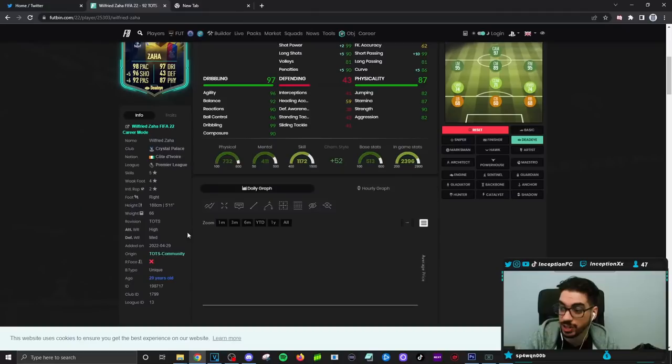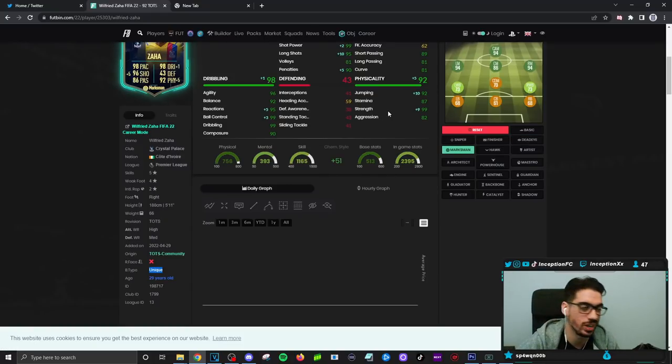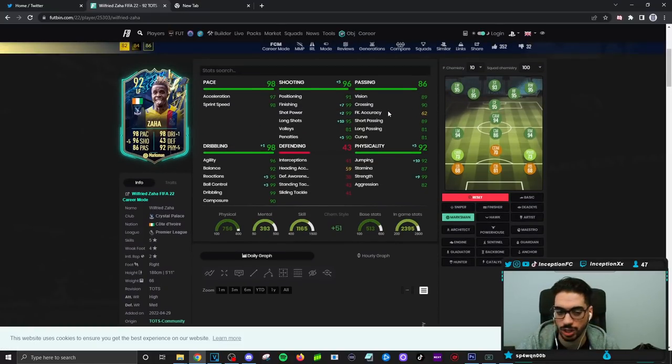With Zaha, he has a unique body type, so we need to see what his dribbling stats are going to be like with that. I like that agility and balance are in a pretty decent area, considering he's 5'11. He's got 90 for strength, 80 for aggression, and with the marksman chemistry style we will be boosting the strength and the jumping part of the card.